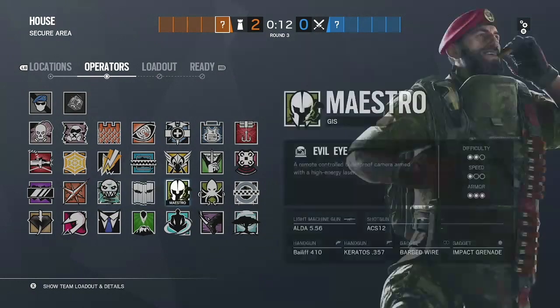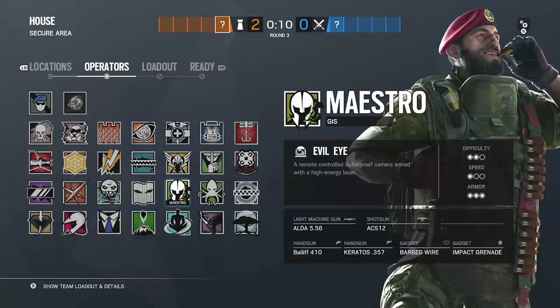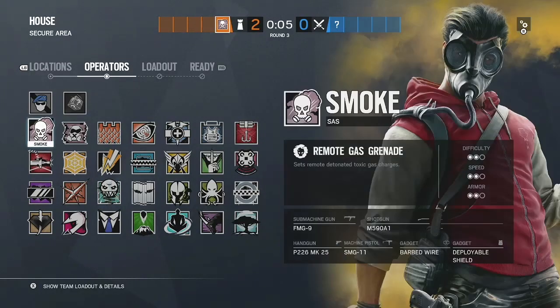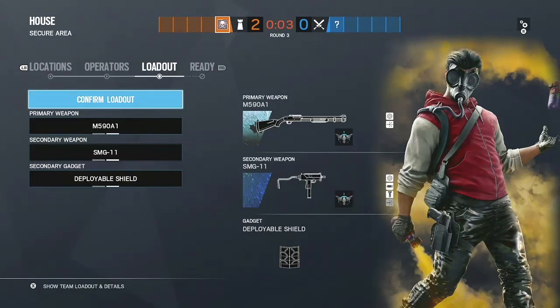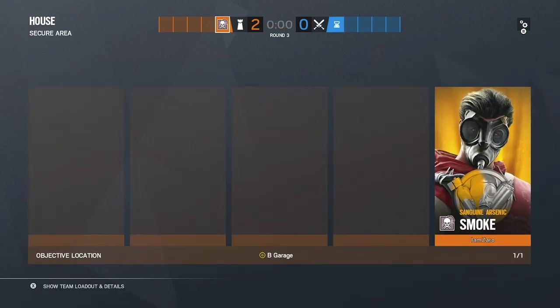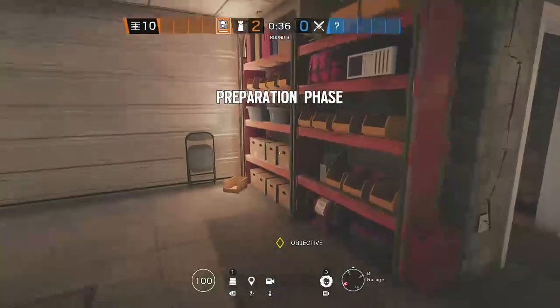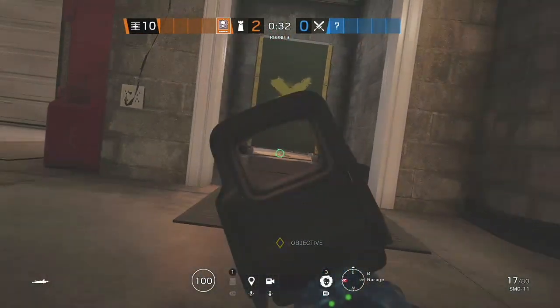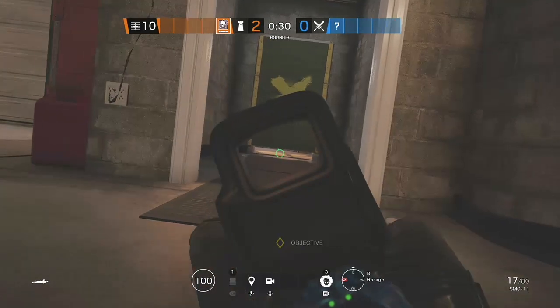Basically what Garage Wars is — it's a game mode that the people of Rainbow kind of made. You play on the map House, and as defending you sit in the garage and defend the garage door and the garage wall. The attackers can only come in from those two ways, so that's what you defend. You cannot go anywhere else but the garage.